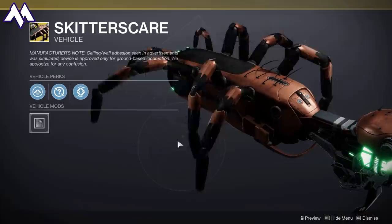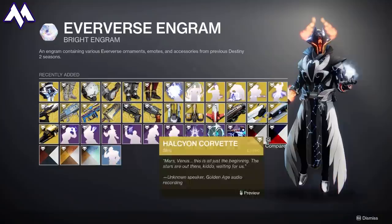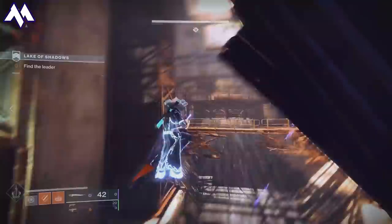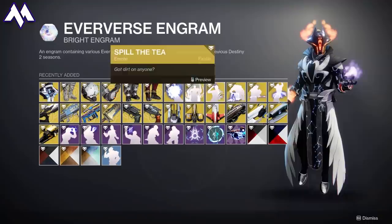That leaves us with two more sources. The next best place to look is Eververse Engrams, which drop random cosmetics and are unlocked every five levels past the Season Pass maximum of level 100, though they're also included within the Season Pass itself. While they drop random cosmetic items, every once in a while you'll receive a small, medium, or large drop of Bright Dust — ranging from 250 all the way to 1,000. The problem is you're not guaranteed Bright Dust; you might get a random ship, Sparrow, or exotic ornament instead.